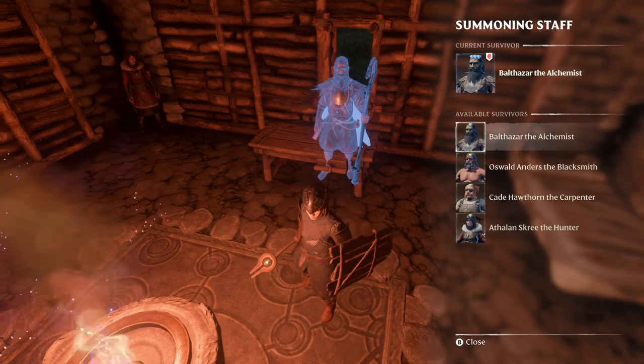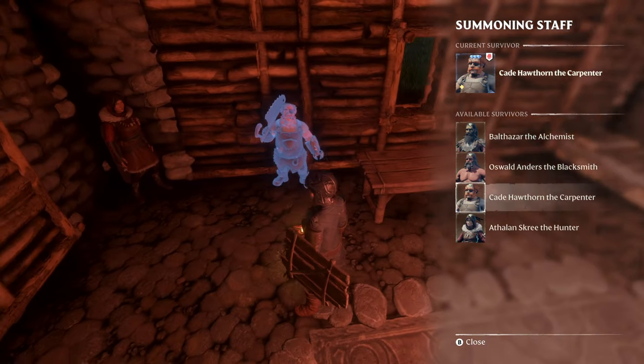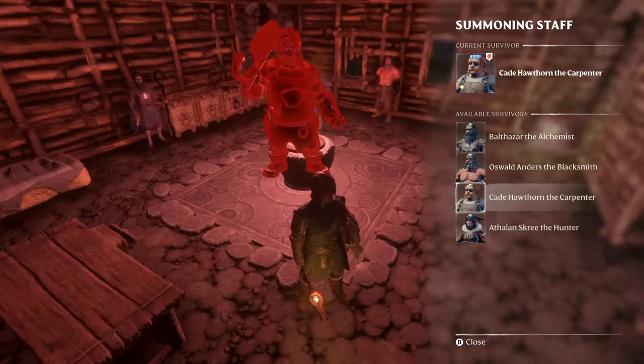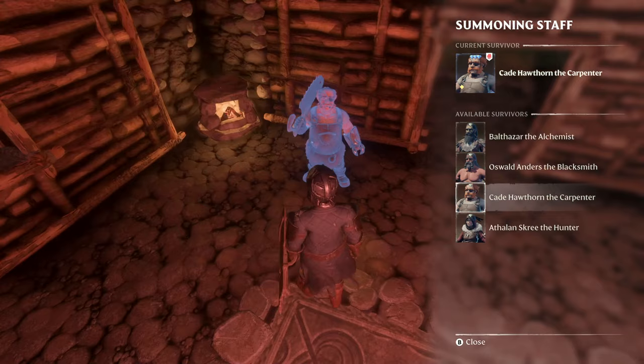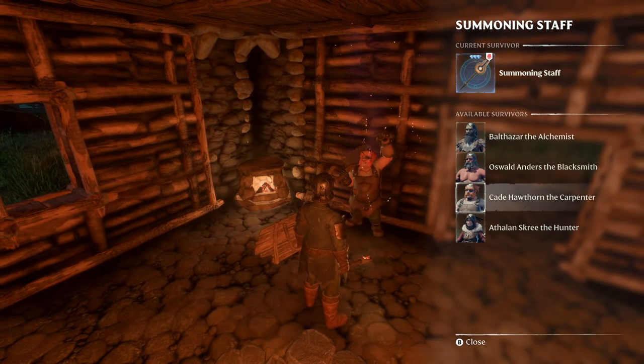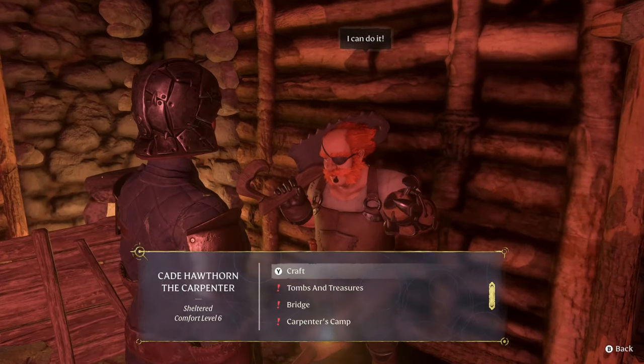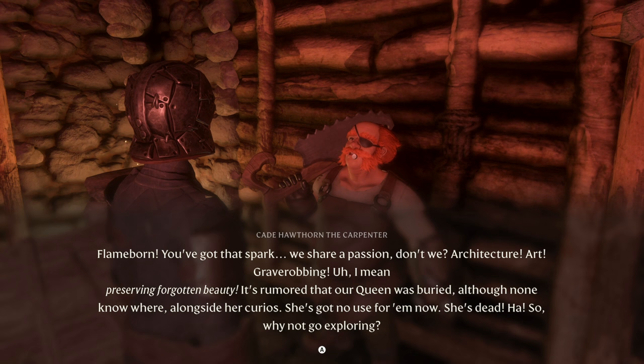Sick and tired of having to transport all of your resources anytime you craft something? You need to go and get the Carpenter ASAP in Enshrouded. This will unlock the recipe for you to craft magical chests that you'll be able to use to craft anything from any of the actual crafting benches without having all the resources on you.